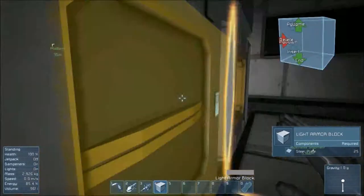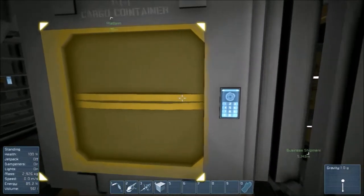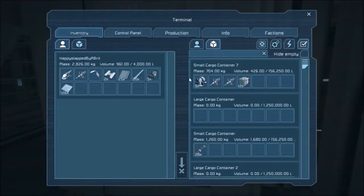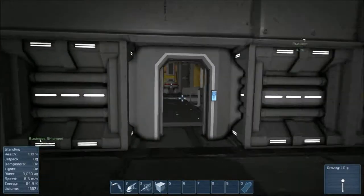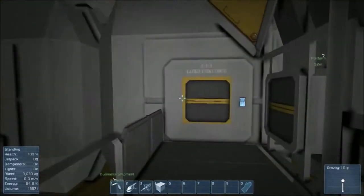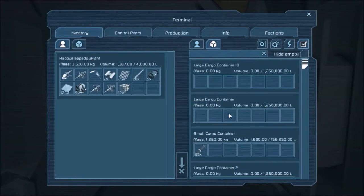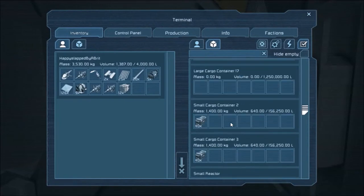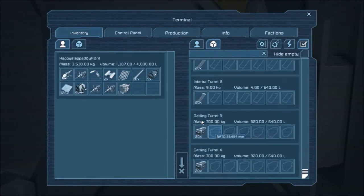What else have we got in here? What else can we pillage and plunder? What's in this cargo container? Thruster components, some drills, reactor components — those would be useful for something, not quite sure just yet. I needed to get the rest of my ores — where were the rest of the ores contained?